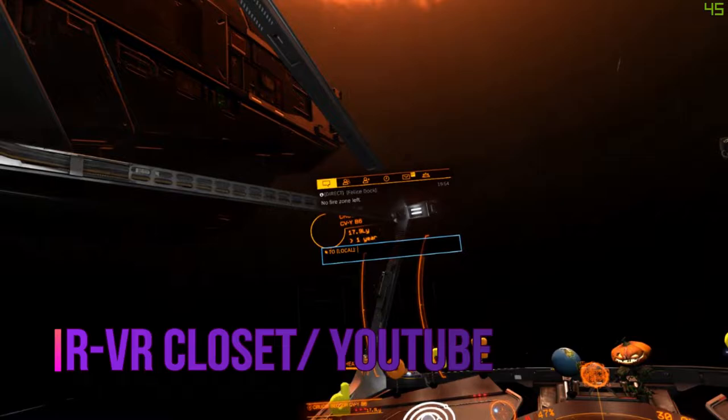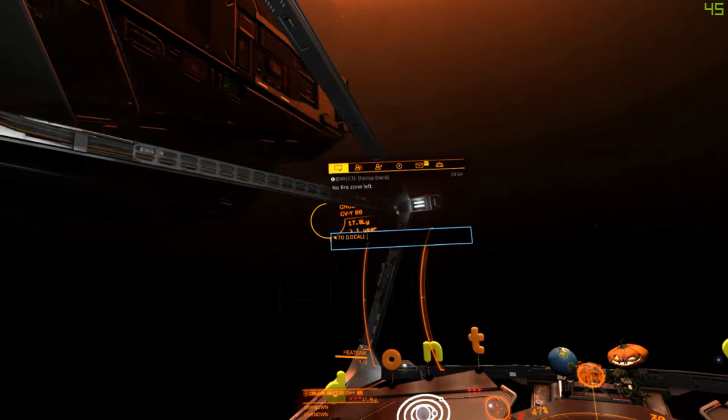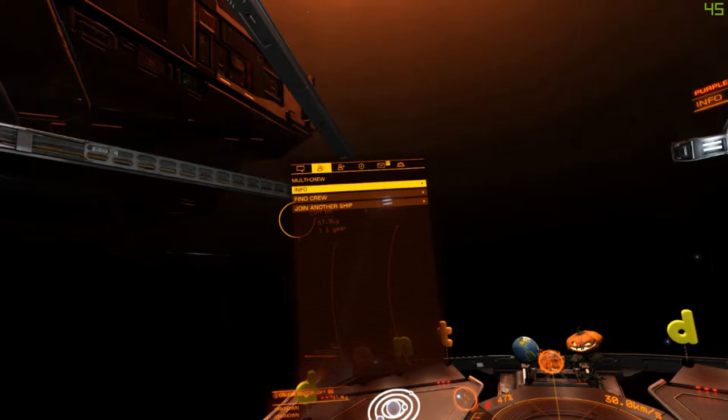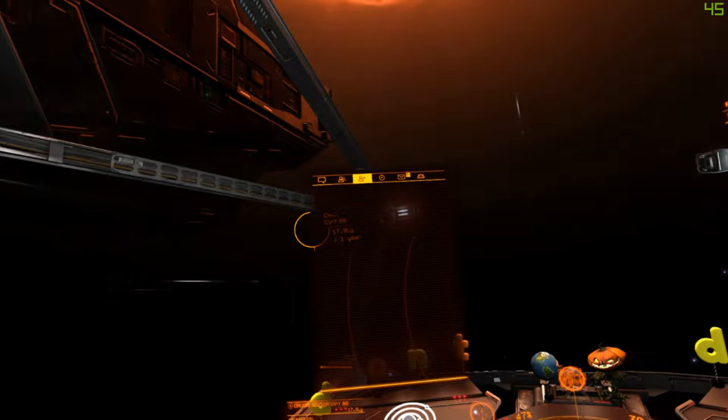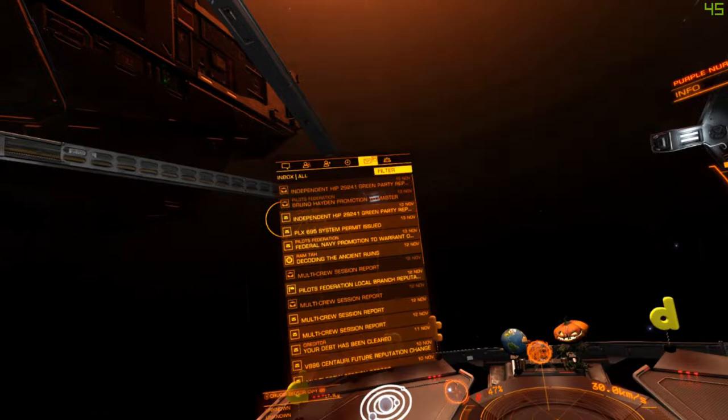Looking at this menu here — this is the comms menu, so that's chat. The first tab is local chat, so anybody who's in this system can see anything you type. The second tab is basically your multi-crew setup, or wings — if you have a friend online, they're going to be in that tab. The third is usually incoming stuff, but it'll light up if you've got something coming. And this one is action reports — basically what you've done, normal messages from stations, stuff like that.